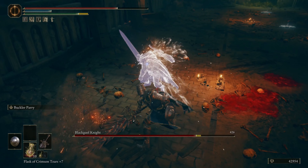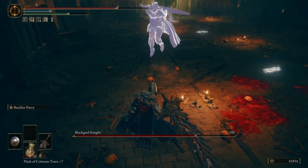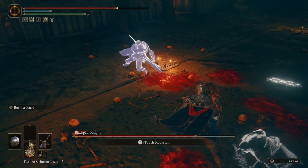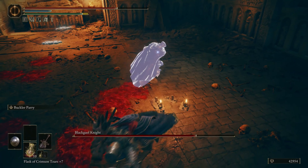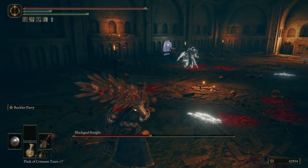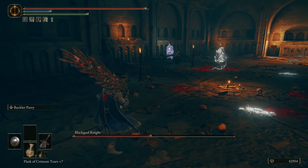Keep an eye out for when his health reaches a bit less than half, as he will heal himself once. If you're fast enough, you can interrupt him, but don't stress if you're unable to stop him. He may even try to heal himself again later but discover that his flask is empty, opening himself up for another free hit.